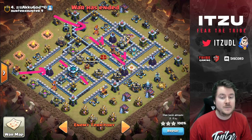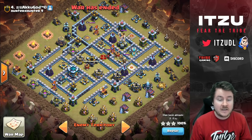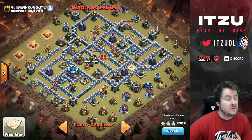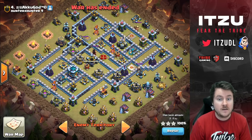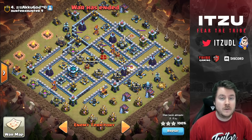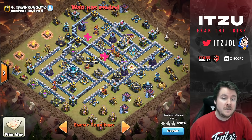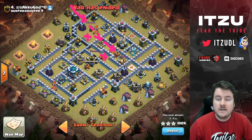This means we can charge one side with ground and abuse the other side with air — for example, Dragons or LaLo. I checked if I could get the enemy heroes: the Royal Champion and Queen were right next to each other. So the next approach: charge in over here, do a double layer, charge the entire side — looks perfect.